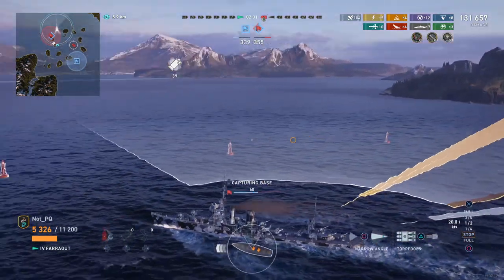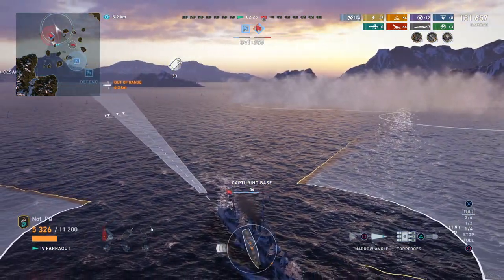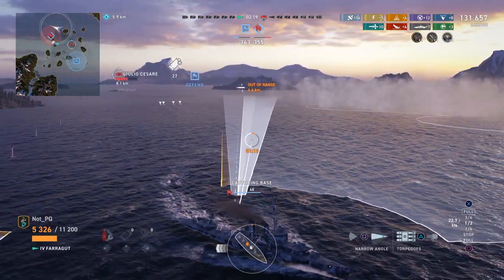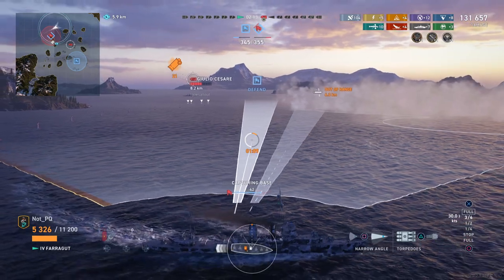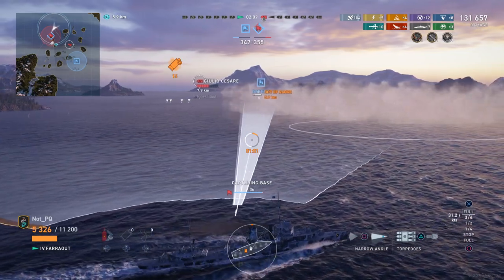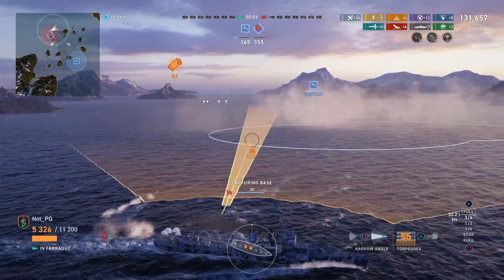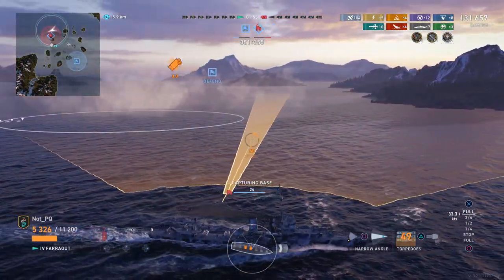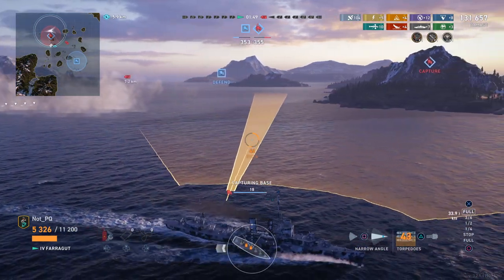Something else I want to talk about before this video ends is the matchmaker. I think the matchmaker in the console game really helps to make the game fun — it's plus one, minus one. Yes, the tiers are squished, and going from tier four to five, five to six, six to seven, the jump is higher than the equivalent tiers on PC. But I do think it adds a lot more fun when you're not facing a ship that is two tiers higher than you. Even though the tier jumps are more like 1.5 in power level, not having to face two tiers higher than you is a lot of fun.